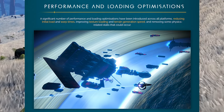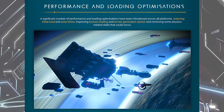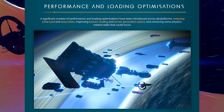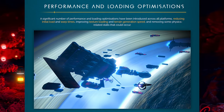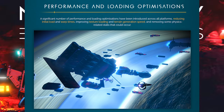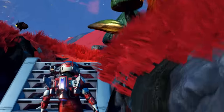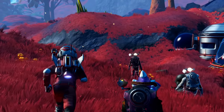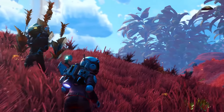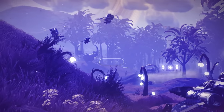Performance and loading optimizations: a significant number of performance and load optimizations have been introduced across all platforms, reducing initial load and warp times, improving texture loading and terrain regeneration speed, and removing some physics-related stalls. I remember specifically when the Origins update came out and I was playing on PC - if you used your jetpack shoulder boost enough, you could actually go faster than the terrain could load. I'm going to test if they've fixed that.